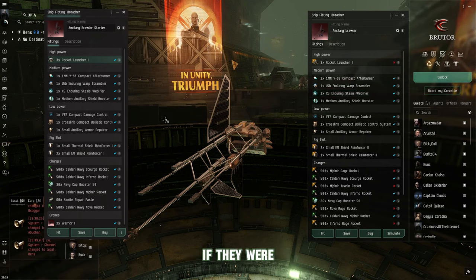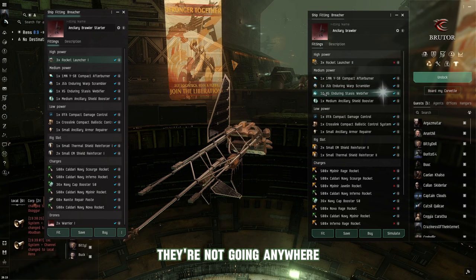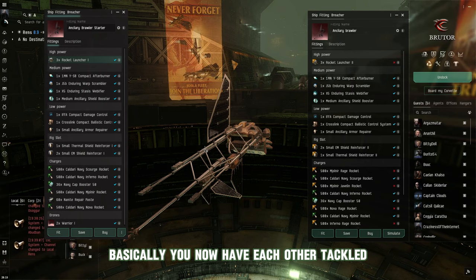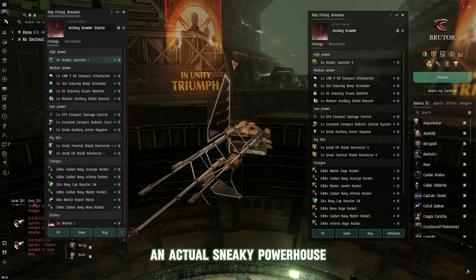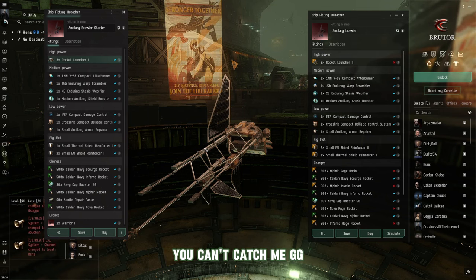If they only have a warp scrambler but are also afterburner fit, you both have each other tackled — but the difference is you control the range mitigation and velocity. Velocity is one of the most powerful things in EVE Online. This is what makes the Minmatar Republic a sneaky powerhouse. Speed, the ability to turn on a dime, and agility will wreck almost everything. If you can't catch me and I can volley you — there's basically nothing you can do. It doesn't matter if you do a thousand DPS if you can't catch me. GG.